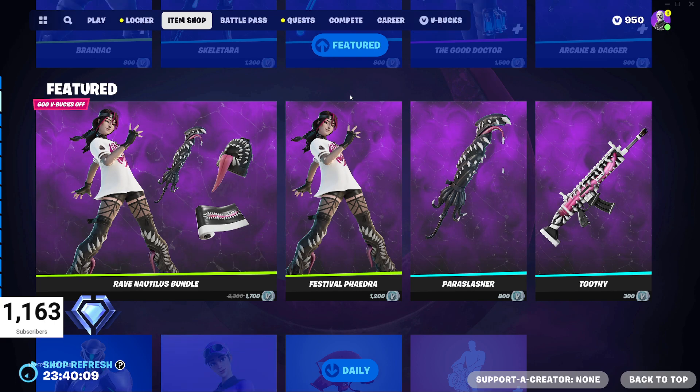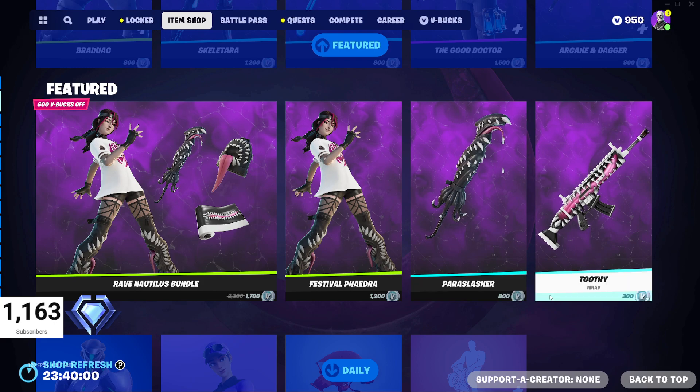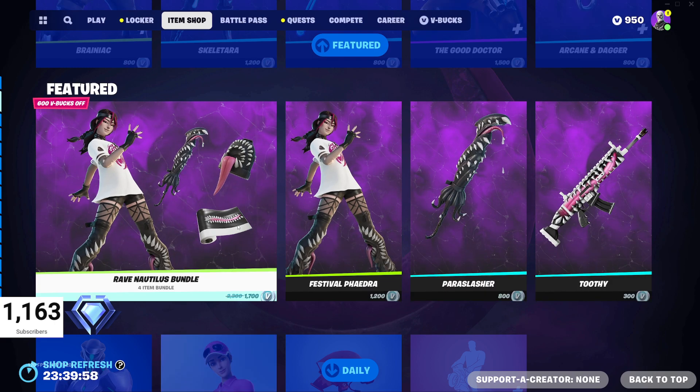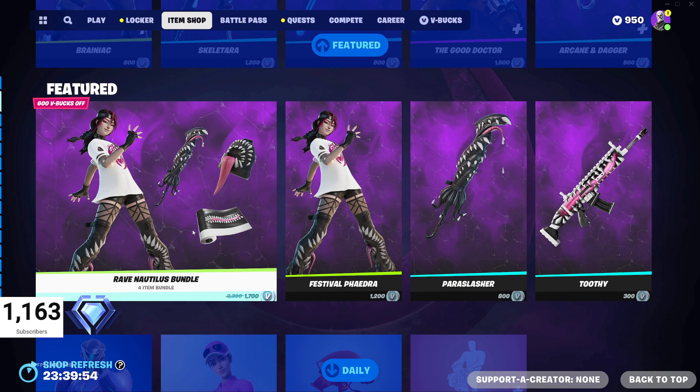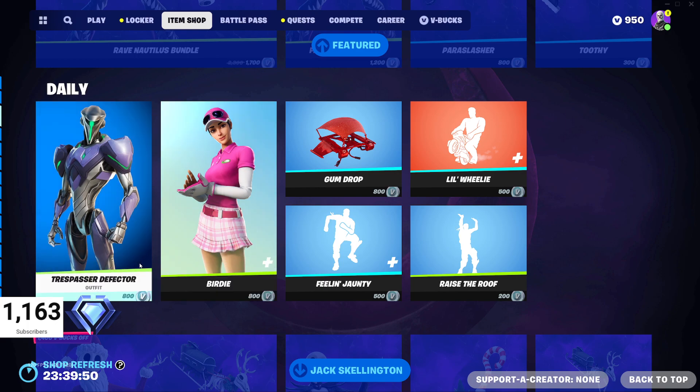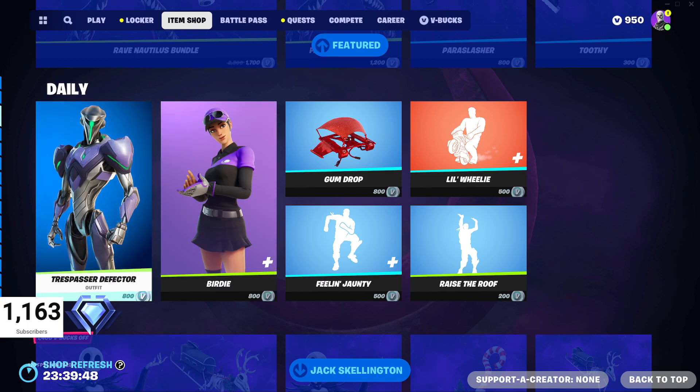The Rave Nautilus bundle is still in the shop as well, with Festival Phaedra, the Paraslasher pickaxe, the Toothy wrap, and of course you get the back bling when you get the bundle. The bundle is 1700 V-Bucks, so you'd save 600 V-Bucks on that. Then in our dailies, we've got the Trespasser Defector outfit.